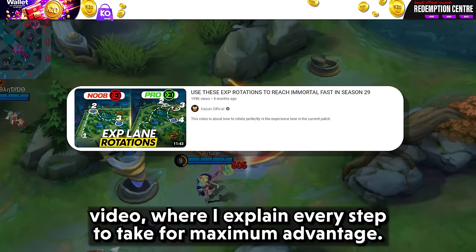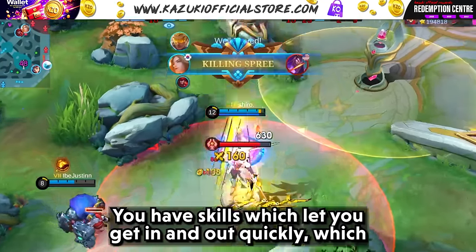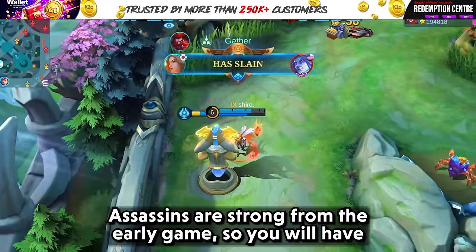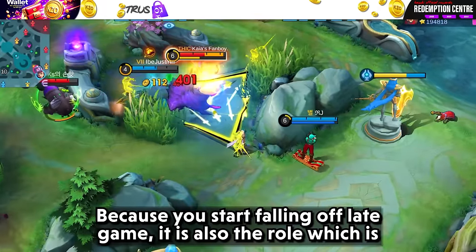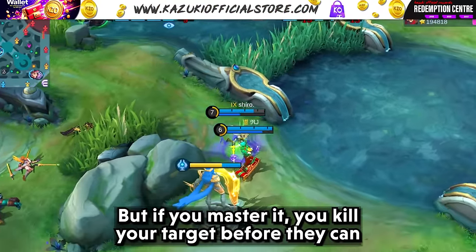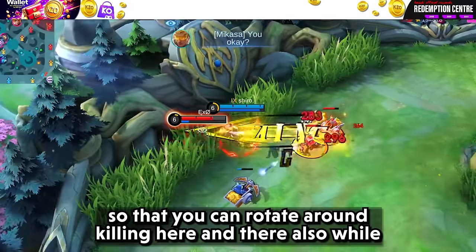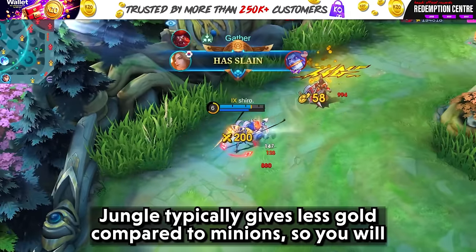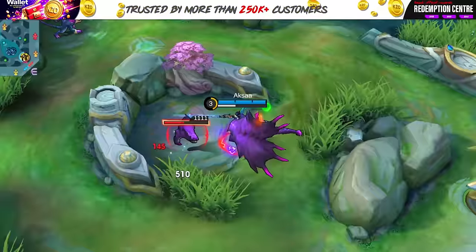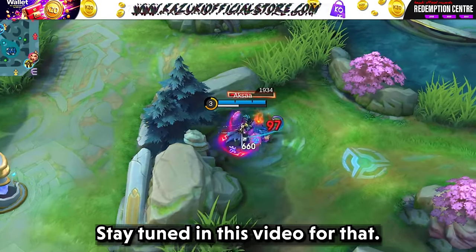An assassin's job is to kill the enemy's damage dealer. You have skills that let you get in and out quickly, complementing your playstyle of eliminating squishy targets. Assassins are strong from the early game, so you have to take advantage of that because you start falling off late game. It is also the hardest role to master, as most assassins are really hard to play. Most of the time you will go to jungle so you can rotate around getting kills while also farming creeps and jungle monsters.